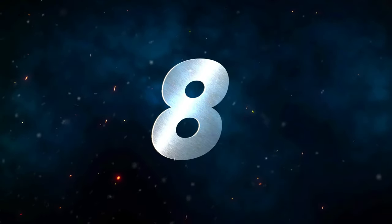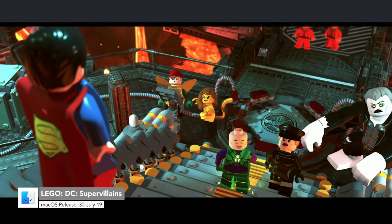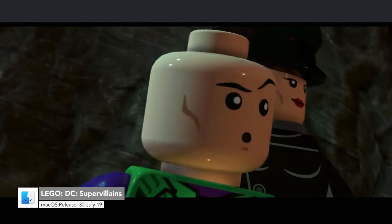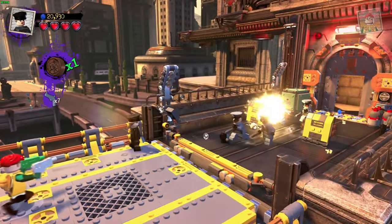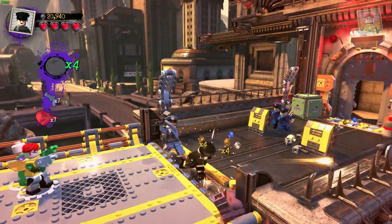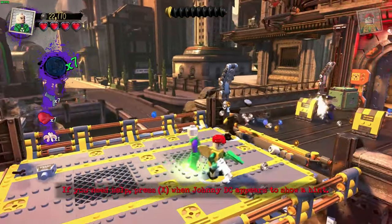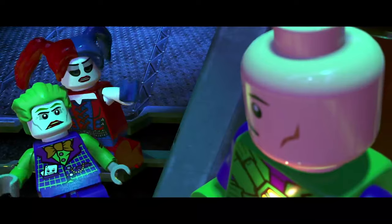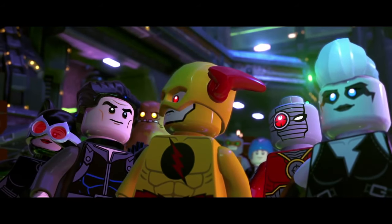Number 8 is LEGO DC Supervillains. LEGO DC Supervillains is an action adventure where the Justice League has disappeared. What will happen in a world without superheroes? Villains will rise, of course. Become the best bad guy the universe has ever seen as you create your character, including looks and powers. Once complete, set out to unleash your mischief in the action-packed story. Expect renowned super baddies like Joker and Harley Quinn to show up alongside many others.